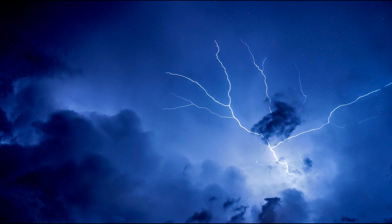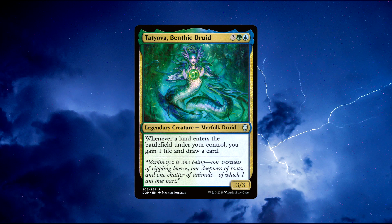Number 1: Tatyova, Benthic Druid. A legendary merfolk creature that costs 1 green, 1 blue, and 3 colourless mana to cast. She has 5 power and 5 toughness and says the following: whenever a land enters the battlefield under your control, you gain 1 life and draw a card.